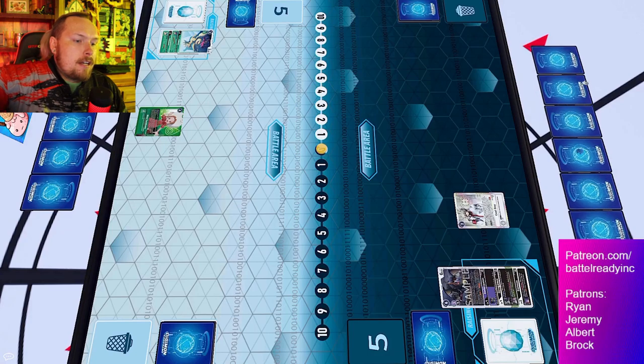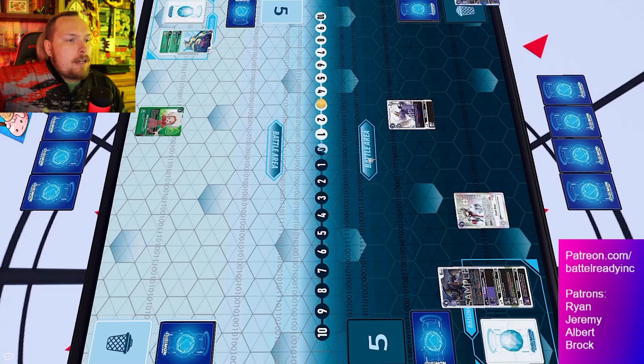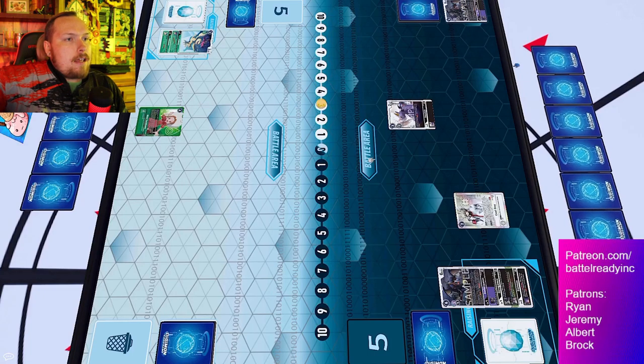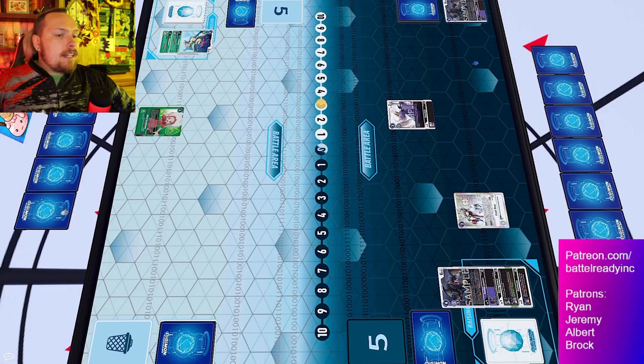We see the new level four Dex Dorugamon, and that's going to evo for zero, allowing a draw. There is an ability where you could discard to gain a memory back, but you cannot activate effects in the raising area, so they just use that zero evo cost to draw. Then the new Dorumon on-play trashes an X Antibody and draws two - cycling through the deck insanely fast.